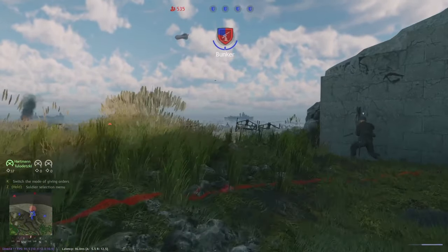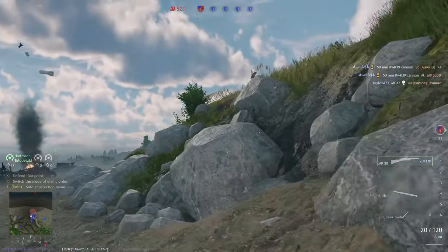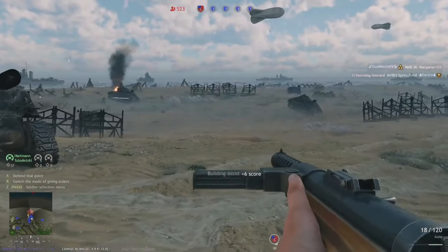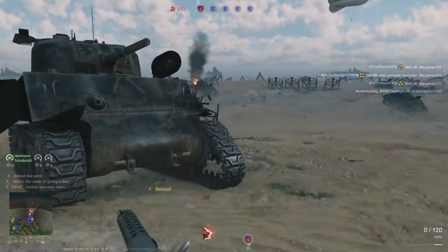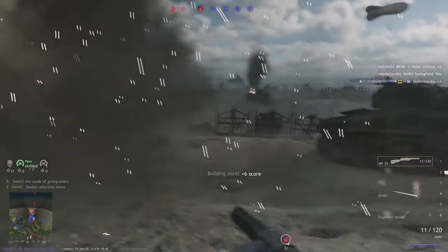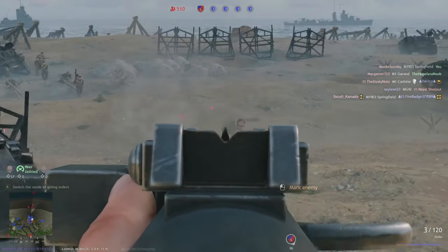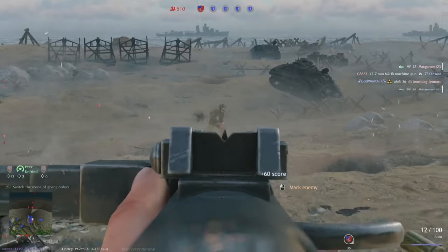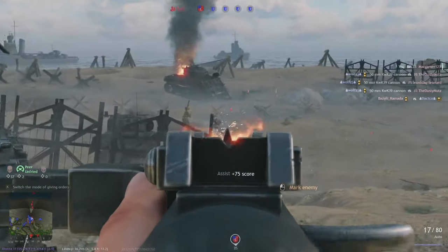I recommend the Panzer 3N in my general low BR guide, but this one takes forever to grind. And it's not even better than the Puma — it's much easier to play than the Puma, but not necessarily better. It's better against infantry but worse against tanks, so it evens out. With the Panzer 3N there are still tanks you basically can't really deal with, but the Puma can deal with every tank.